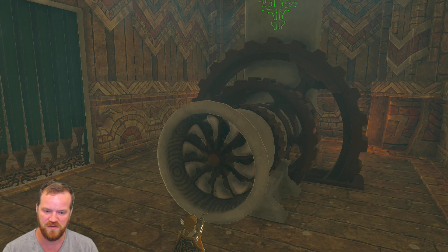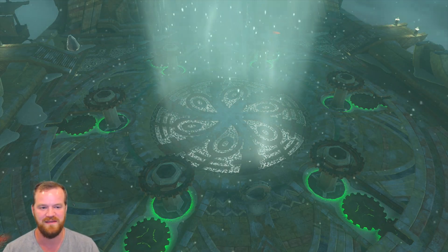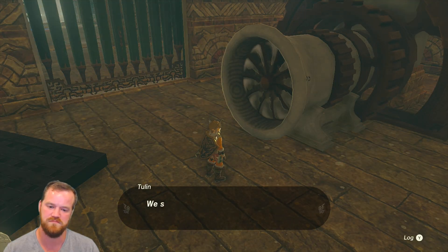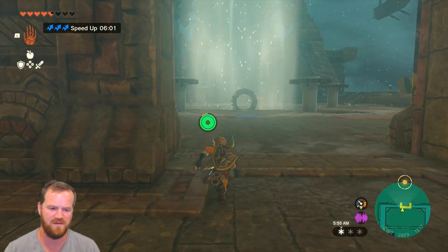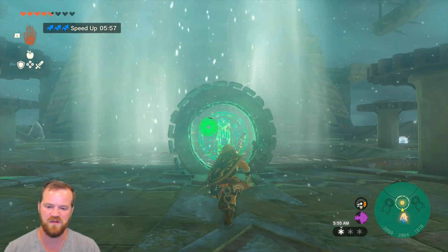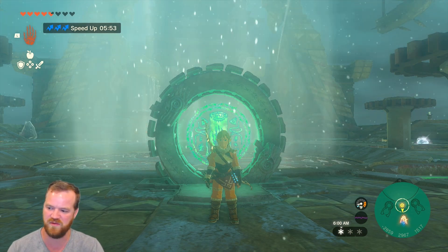Let's go and activate the opening. We can open up the hatch — that's really convenient. Now we're immediately back to where we need to go. And that's how you do all five terminals at the Wind Temple.